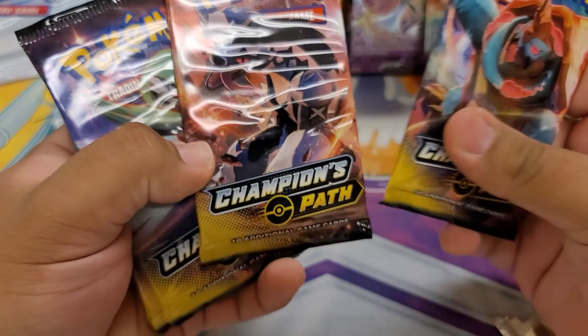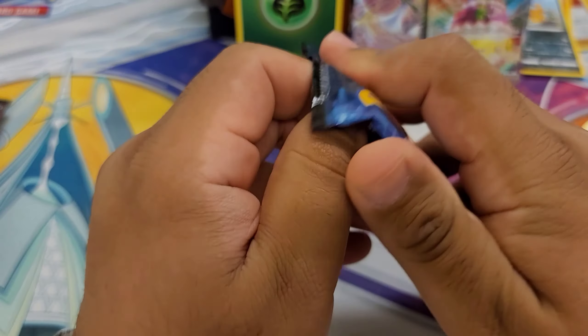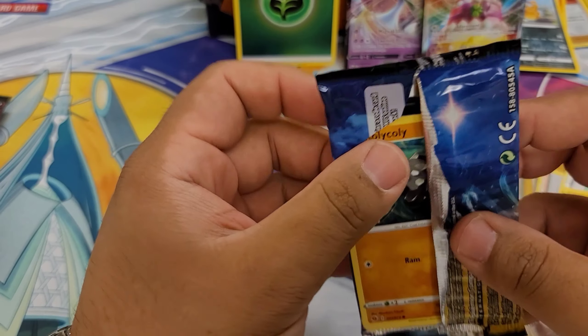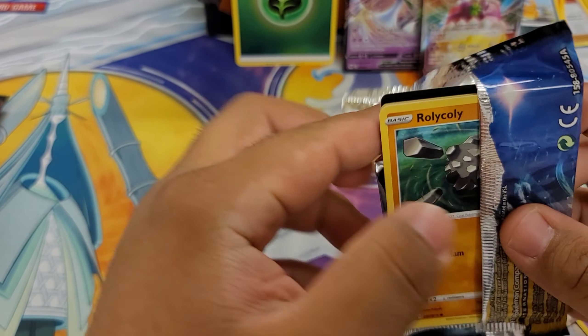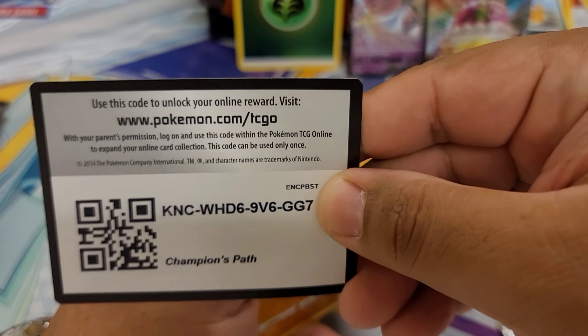I'm back. We got one, two, three, four, five packs to go. We've gone through five packs already. Pulled one Gardevoir V, one Alcremie V-Max, and a reverse Leaf Energy. So far, so good. Here is your Champions Path code card. You're welcome.